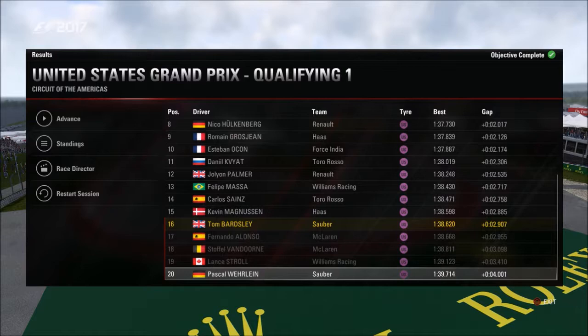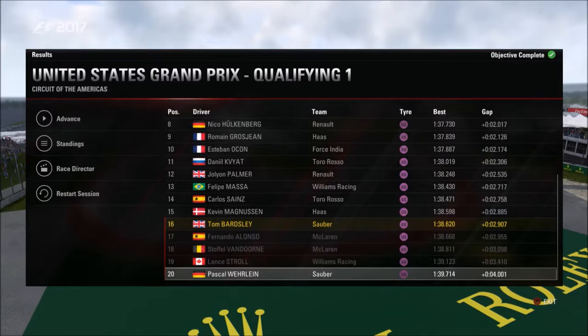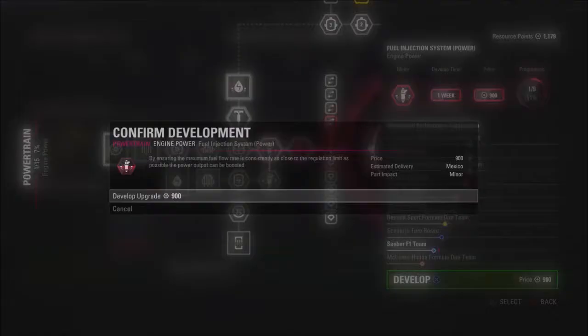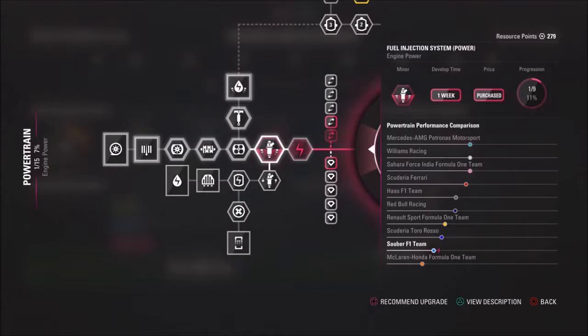With enough resource points now available, we purchase the next power unit upgrade. This closes the gap to Renault and Toro Rosso while providing a buffer against McLaren. It should also prove useful on the upcoming power tracks: Mexico, Abu Dhabi, and Brazil, which has long straights with two DRS zones — handy for overtaking and defending.